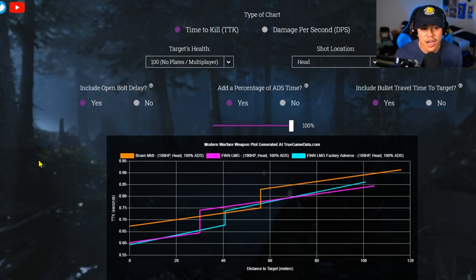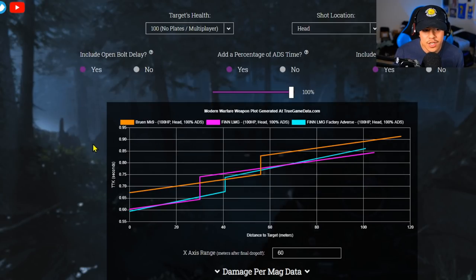Looking at multiplayer, I'm adding the percentage of ADS time and bullet travel time to the target for the most accurate results. At the headshot location, the Bruen is clearly outmatched by the Finn LMG no matter which variation you use — there's no question the Bruen doesn't compete when shooting to the head at pretty much any range. The adverse barrel gives you an extra 40 meters versus the base weapon's 30 meters, so you get an extra 10 meters with the adverse barrel. Past that 30-meter range, the base Finn's TTK increases and becomes less effective versus the Bruen.